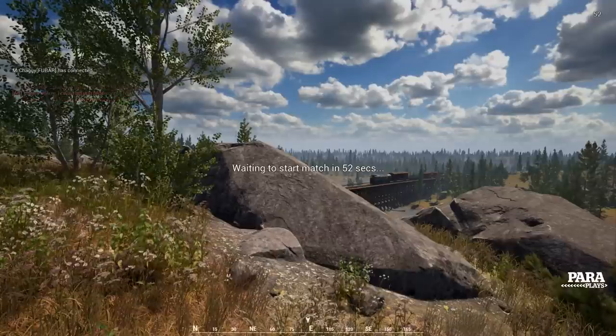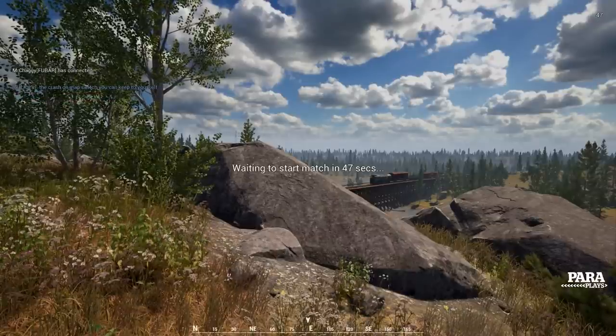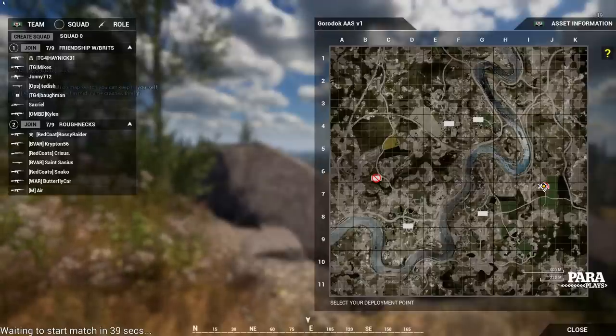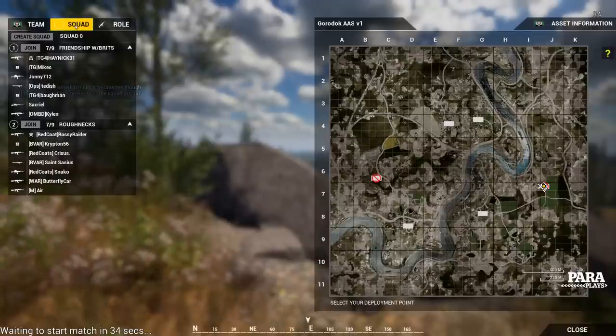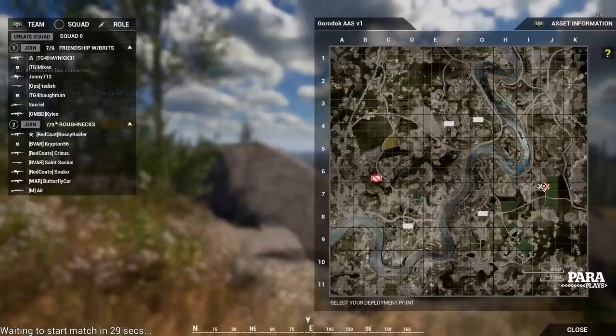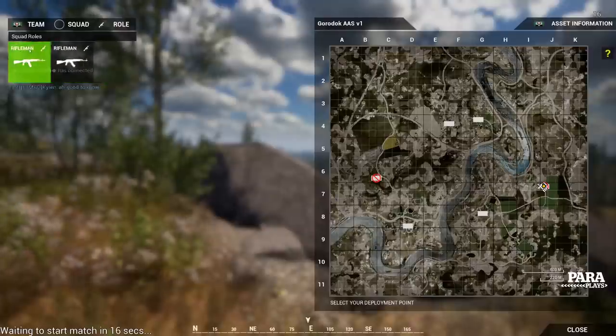So here we are, we've loaded up our first server, we're on the map, and we're ready to go. What's the first thing we do? We can't seem to get anywhere, so what we're going to do is press the Enter key, and that's going to show us a description of the map and an overview. Over on the left we can see there are already players on, and they have already set up two squads. Each squad has a maximum of nine players, so we can come up here and actually create our own squad.